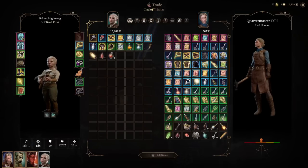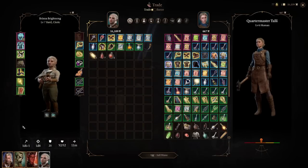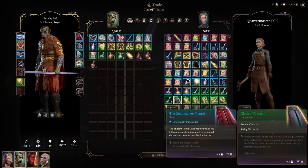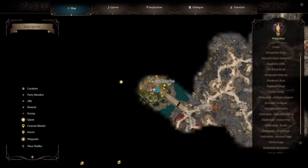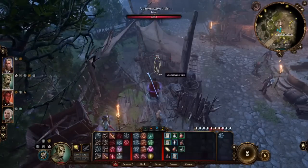The Cloak of Protection gives +1 to armor class and +1 to all saving throws — that combination on a single item is incredible and is best-in-slot for literally any build. Combining this with the Ring of Protection turns a squishy character into a much more durable one. Quartermaster Tali is right next to the Last Light Inn waypoint.